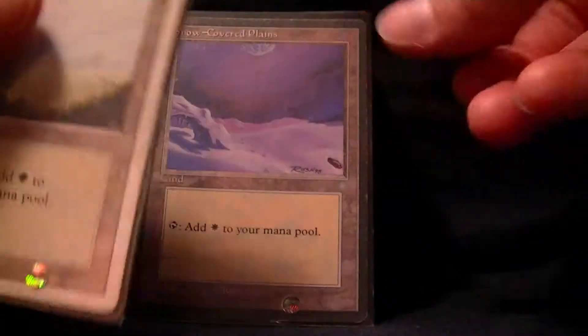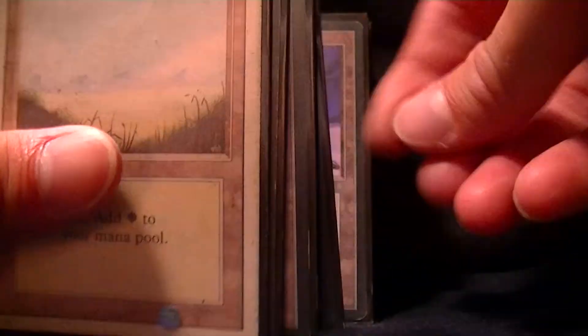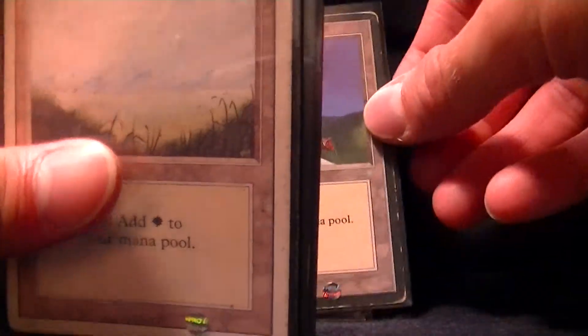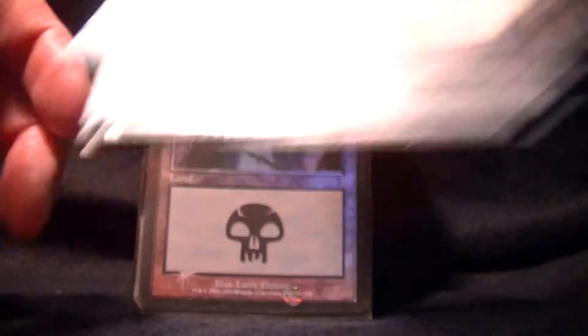Now we have some Plains — thirteen of them, some of which are Snow-Covered, just for variety.